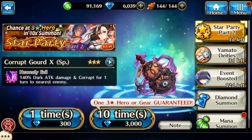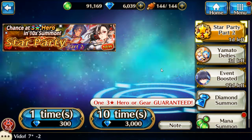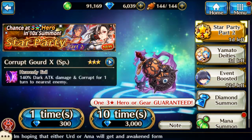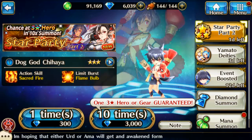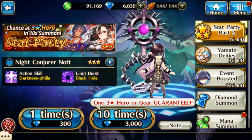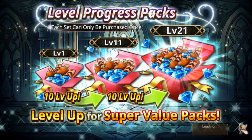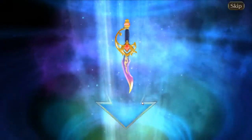Hey everybody, it's time to do some more summons on Star Party Part Two. I'm trying to get the new tank, but I'll settle for the other character - she's pretty nice too, but I'd prefer the new tank. So I can do two pulls, let's go for it - here's the first one.